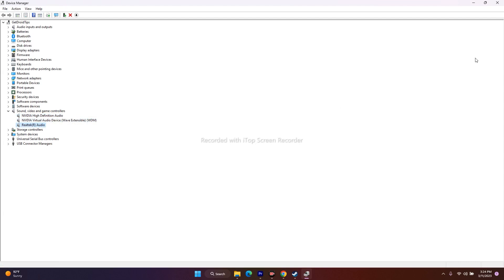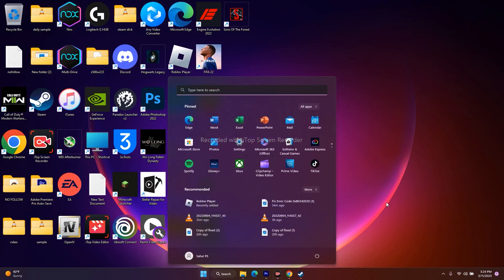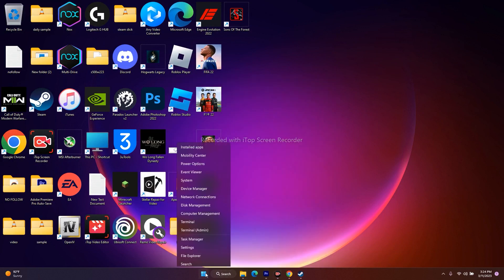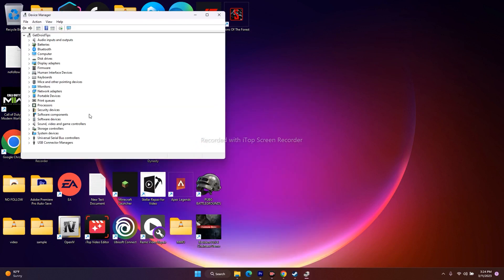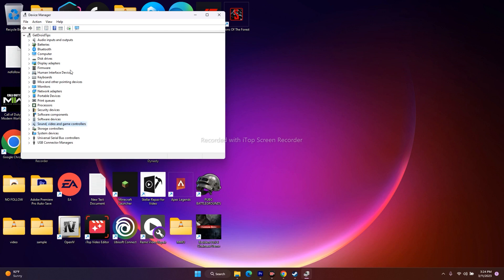The next fix is to install or update your audio driver. Go to Device Manager, navigate to Sound and Audio, find Realtek Audio, right-click it, and select Update Driver. Make sure the driver is up to date. If it's already up to date, you're fine — just move on to the next step.